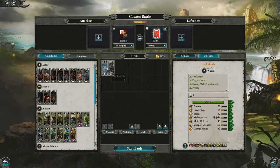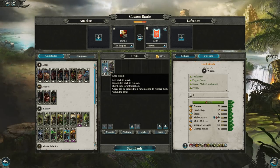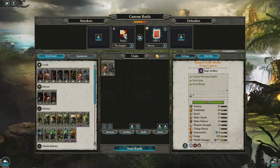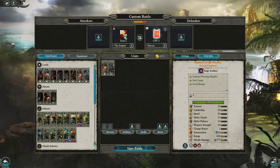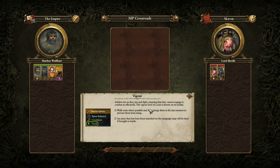In this test, we're going to be going up against Lord Skrulk. Empire versus Skaven is a matchup where Skaven are a very competitive faction. This is just showing the potential of what you can do against a Skaven player — sniping their leadership and perhaps a big monster before they can even get to you. We're going to be on MP Crossroads, and let us jump right into the first test.